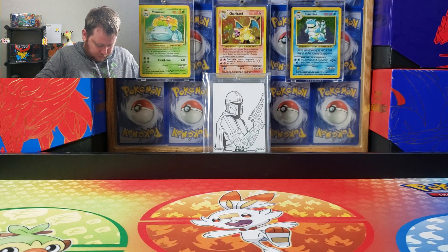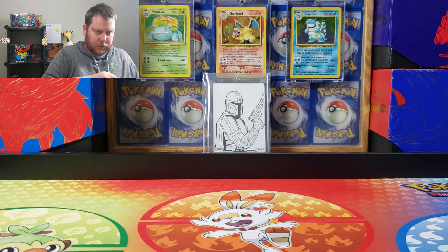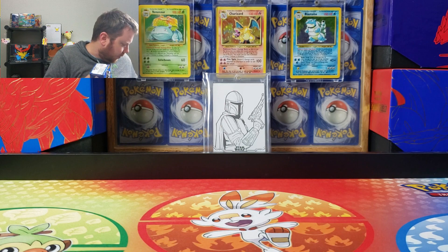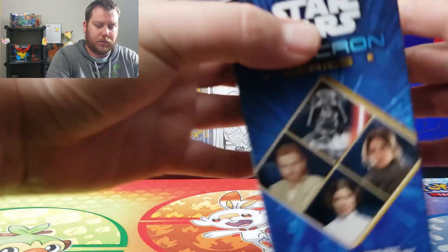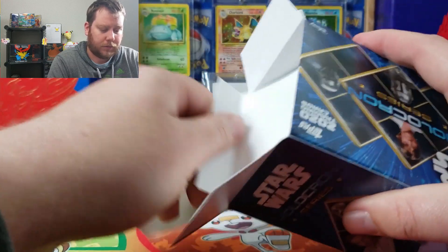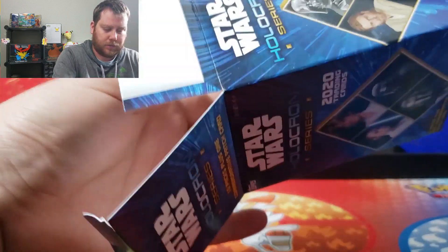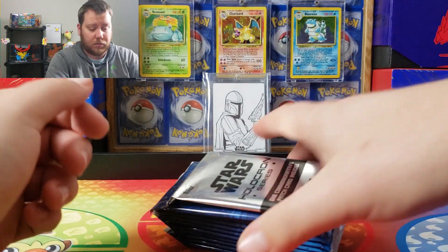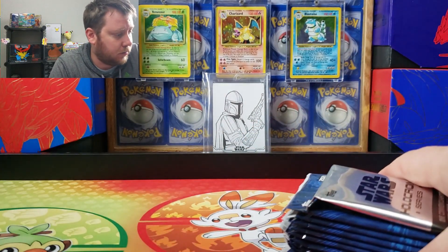We're kind of searching for anything cool. If we get an auto or sketch card, anything like that. But some of her cards are on the rise, so when you kind of look for things to invest in, it's one of those things — open them up and see what you can find.